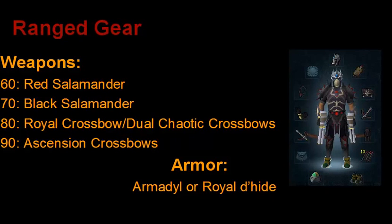For range, you don't use it nearly as much as Melee or Magic in Slayer, but you still want to have gear just in case you have a task that requires it. At level 60 range use a Red Salamander with Taromintar for ammo. At level 70 range use a Black Salamander with Harralander tar for ammo. At level 80 range use a Royal Crossbow or Dual Wield Chaotic Crossbows. At level 90, the Ascension Crossbows. For your armor use either Armadyl or Royal Dragonhide. Do not use Karil's. Royal Dragonhide has the exact same defense as Armadyl with only a slightly lower damage bonus — if you have Drygores you'll rarely use range for Slayer, so it's not really worth spending money on Armadyl.